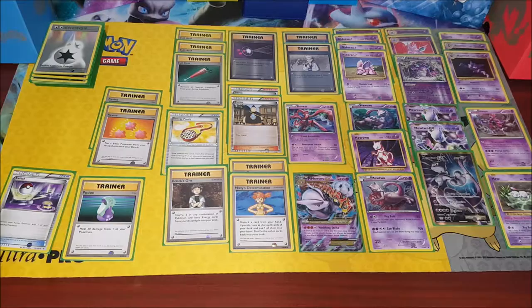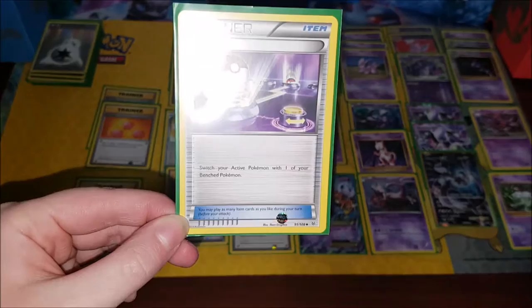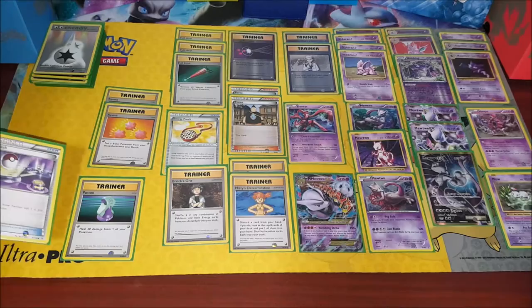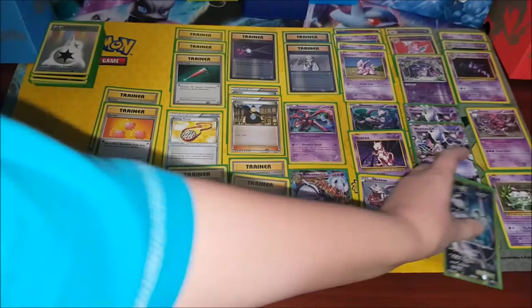Heidi, do you want to explain your trainer cards? Here's the first one — it's an item card, it's a Switch. Switch switches your active Pokémon with one of your benched Pokémon. So if your Pokémon is taking damage you can switch it out, or if all of a sudden you get a big guy, you can use that Switch card.